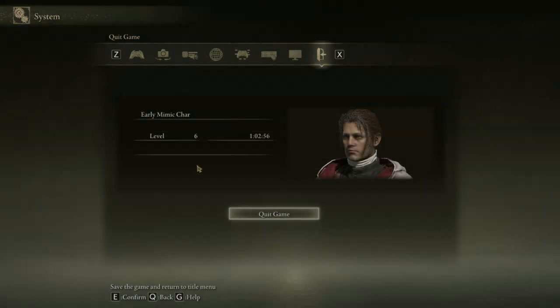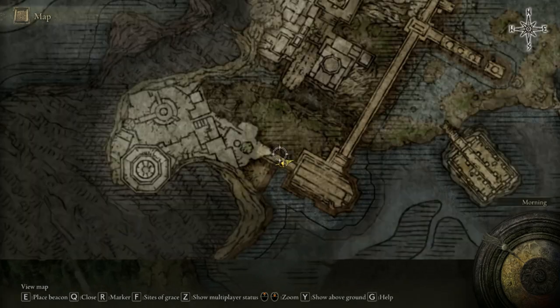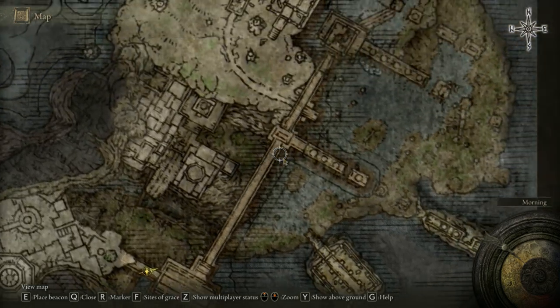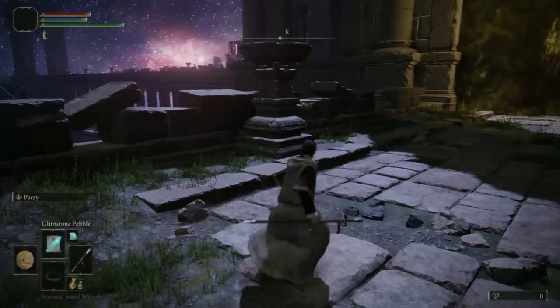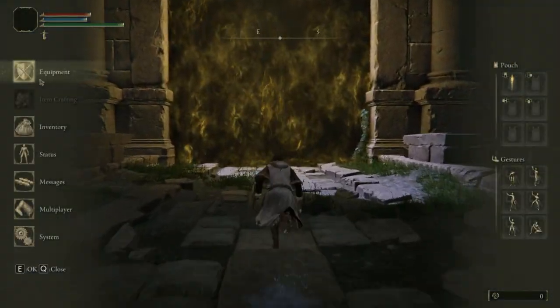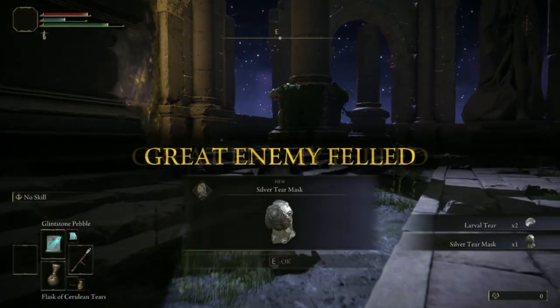Pause the game then leave. Load it back up and you will arrive at this location. What we want to do is go through the first door which is going to be a green mist door. It is not going to be an extremely difficult boss — what you need to do is just unequip any items and then defeat the mimic.